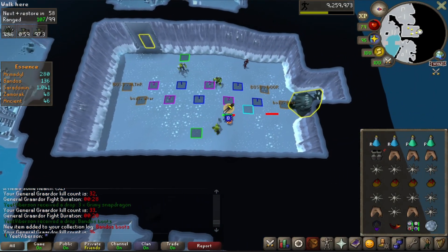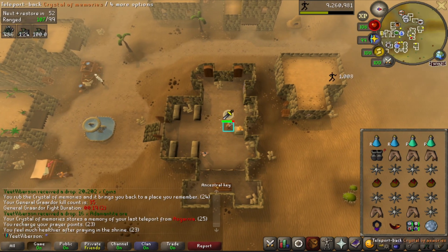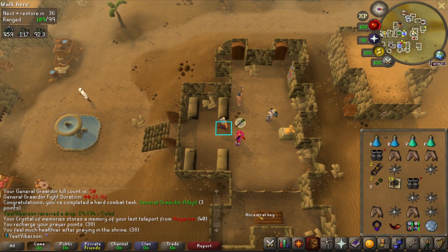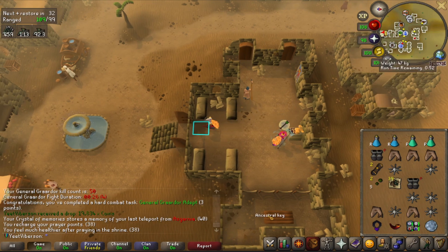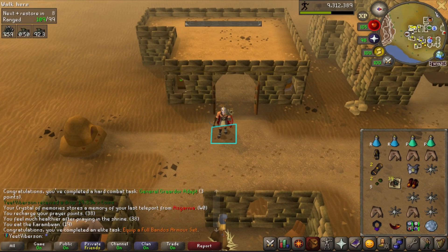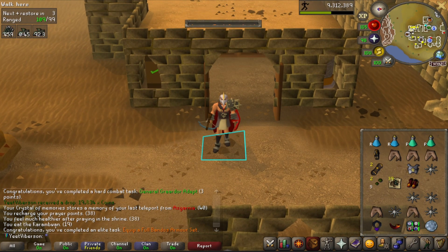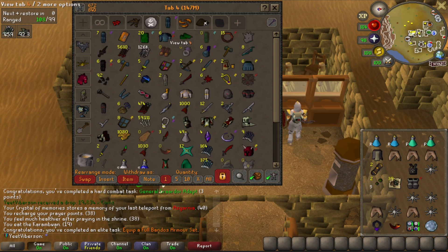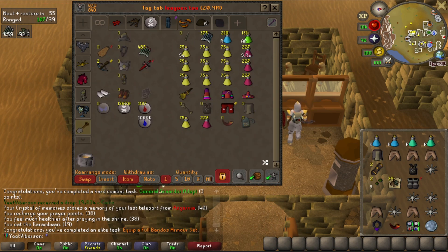Two sides of the same insanity — super spooned and super dry. We got the 'General Graardor Adept' task at 50 kills, plus another pair of Bandos boots. I'll probably stop here since there's no real reason to get the BGS — defense doesn't matter in this league. We can equip all five pieces for an elite task: full Bandos set done. I'm also playing around with the TOA setup — maybe switching to the dragon defender main hand for higher attack bonuses, pairing with dragon boots for melee, giving a pretty high strength bonus over what we had before.